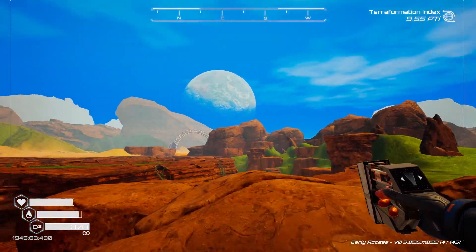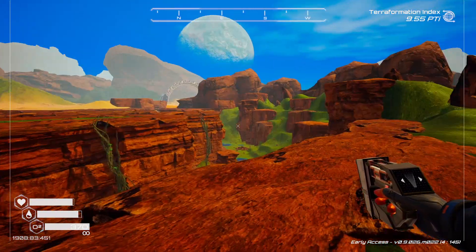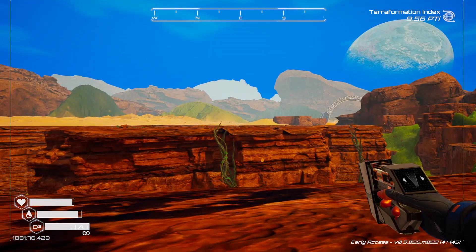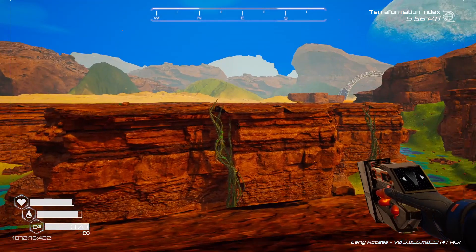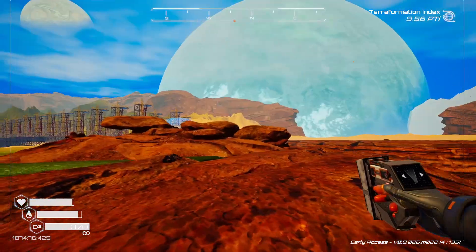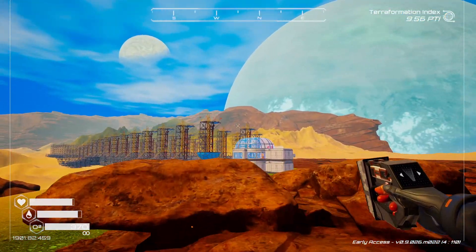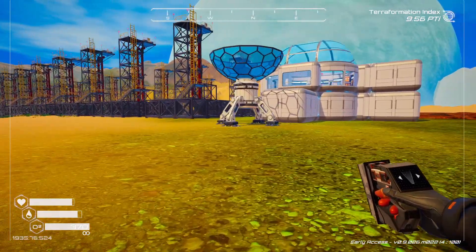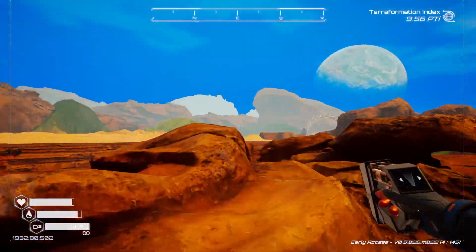I don't really plan on building a huge luxurious facility like last season — I already have a huge cradle base over the crater. I want something nice, and the NASA facility turned out really well, so I'm thinking something along those lines, just maybe a little bit bigger.